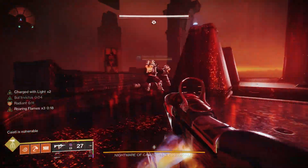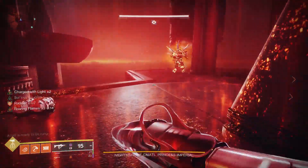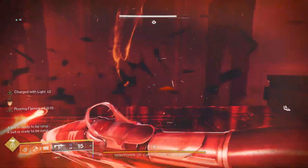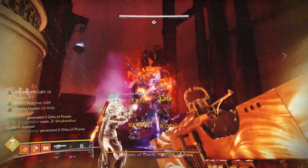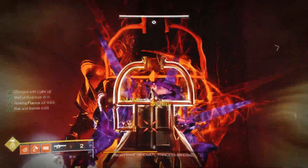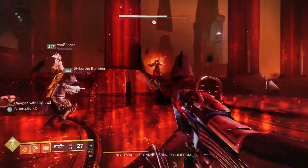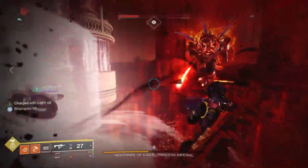Just remember: the only thing that doesn't apply to this is exotic farming from lost sectors or nightfalls, because of the built-in intrinsic stats in some armor pieces. Use the spreadsheet in the community Discord to target your stats properly and make sure your ghost is on the right stat so you don't get screwed over. Outside of that, for general legendary armor farming, I recommend putting a discipline ghost mod on — unless you're specifically going for an intellect or strength build.